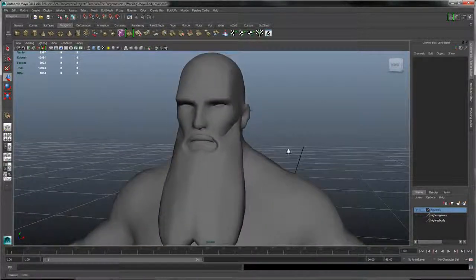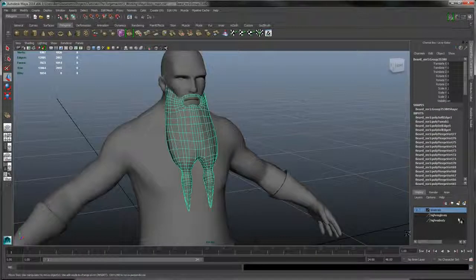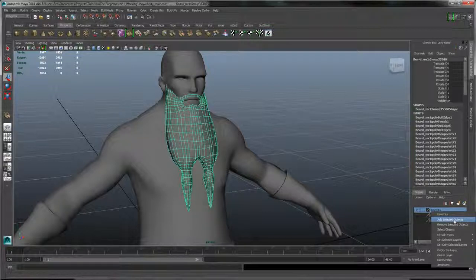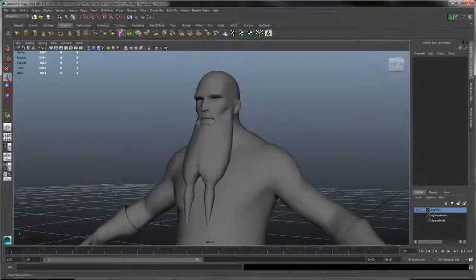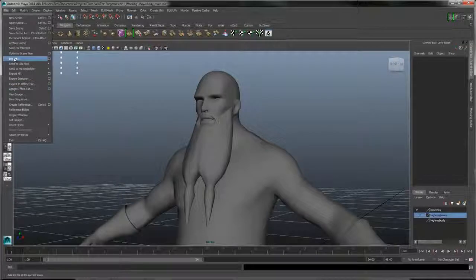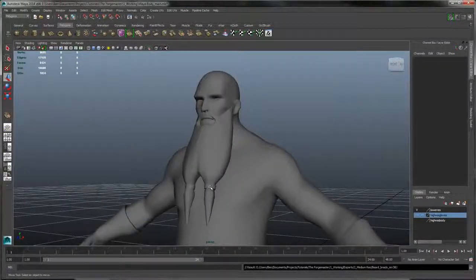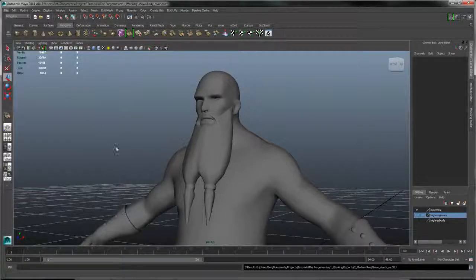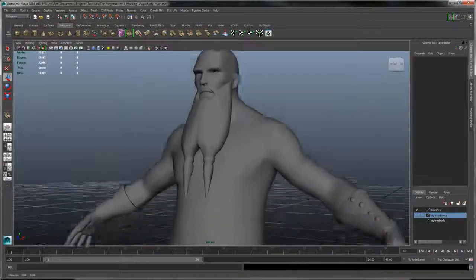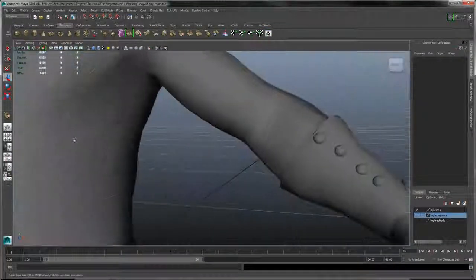Let's turn the rest of the low res on — there we have it, our dude with his beard. Let's select the beard and add it to the low res layer by right-clicking and pressing Add Selected Objects. So now we can turn the whole thing on and off. Let's just check out all the small details now. Going to Import, we'll import the beard braids around his beard, the glove rivets, and the glove charms as well.